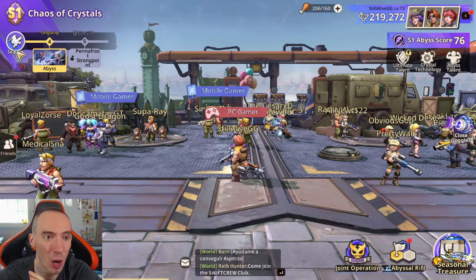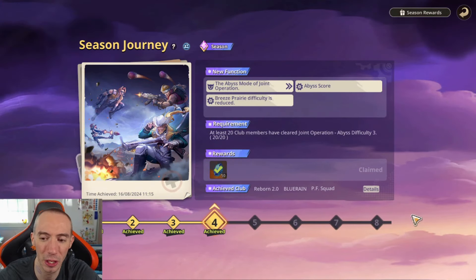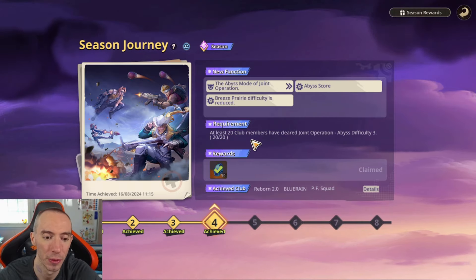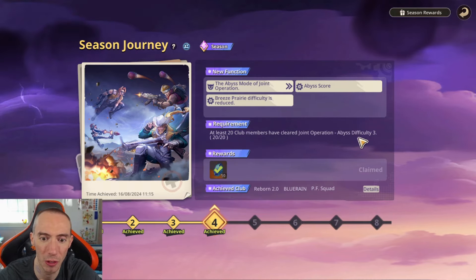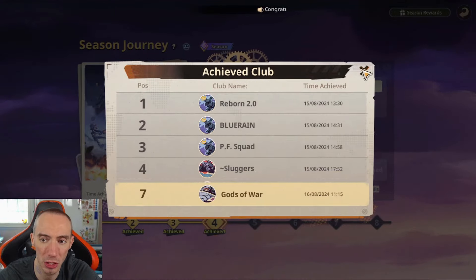We have a new character coming — not sure if they're Spec Ops or Firepower, it'll be interesting. Let's go over the Seasonal Journey first because that's pretty important. In the top left corner, click where it says Season with a little character running. The Seasonal Journey is similar to base-building war games or 4X games where seasons have little journeys with challenges to complete, usually as a club or as a whole server. Currently we are on Seasonal Journey 4. The requirement — at least 20 club members have cleared a Joint Operation Abyss difficulty 3 — we've done that and got 50 Sapphires. You can also see in the details area all the clubs in the server that have completed this challenge.